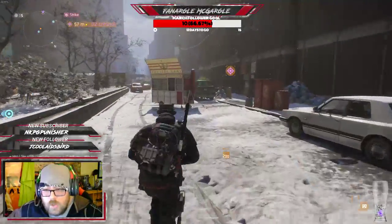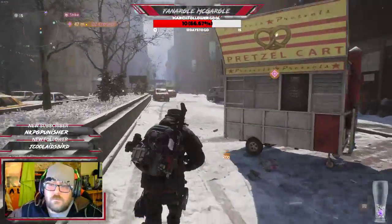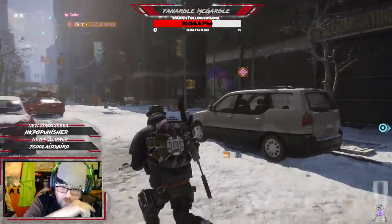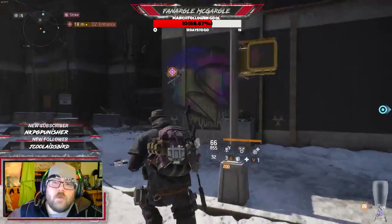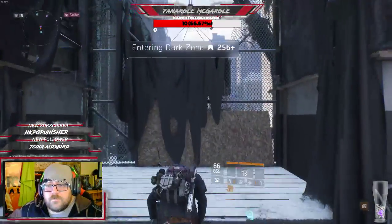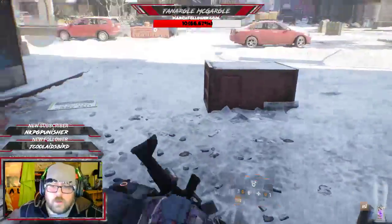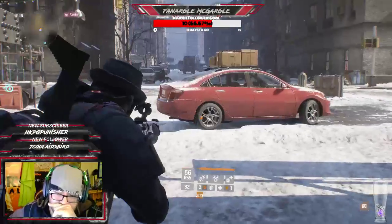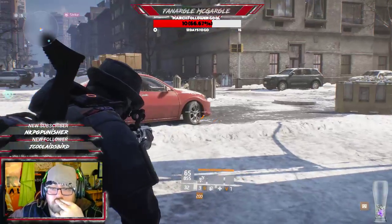I always need to get a decent SMG. Right now House is doing okay — House or Midas, both of those would be great for your build. Midas is a really good sub too. Actually wait, we don't go in here yet — we gotta wait for him to come back so we can fast travel, because if we go inside he can't fast travel to us.